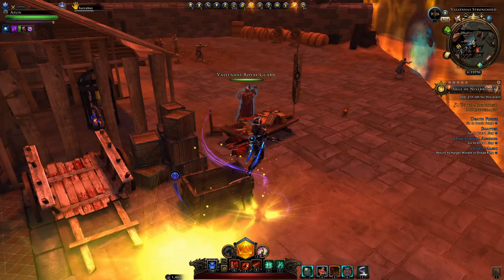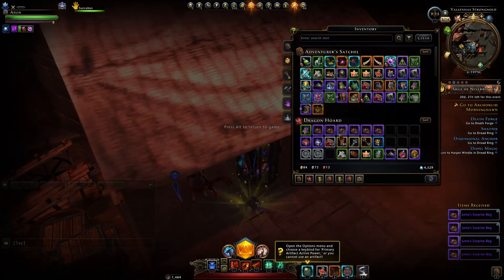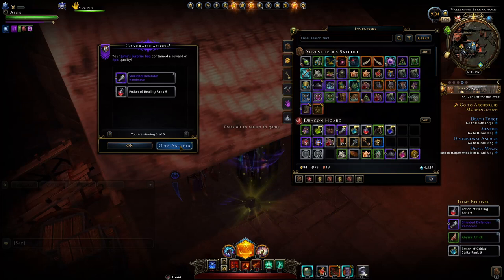You can do the next insurgency all the way until the bar is filled up and then Rage of Bell activates. You'll buy these Juma bags from this guy and have a chance at some rewards — for example, some of the best companions. Right now we don't really know what will be the best companions, but having Juma bags giving you like 20 companion upgrade tokens is good, plus you get different mounts and companions. We got this mount just here, though everything is usually bound.